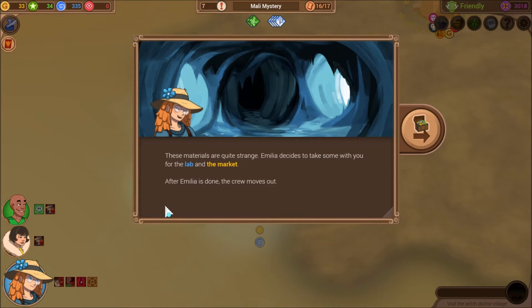These materials are quite strange. Amelia decides to take some with you for the lab in the market. After Amelia is done, the crew moves out. Bam.